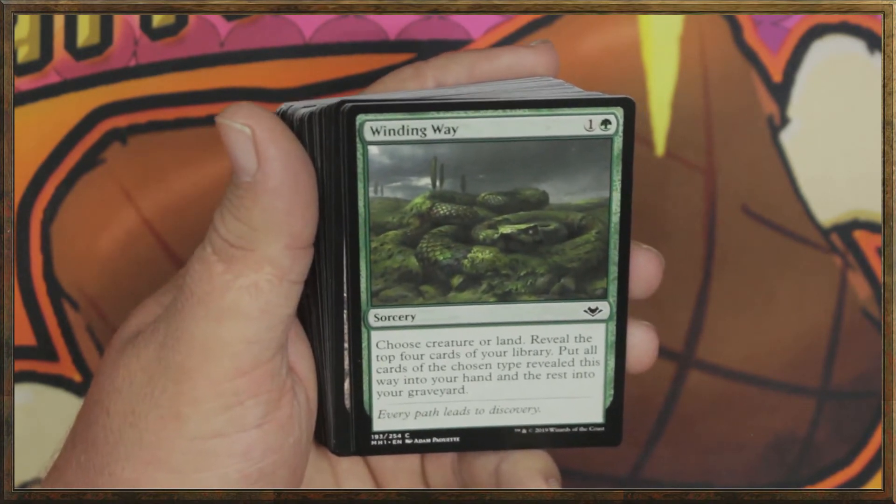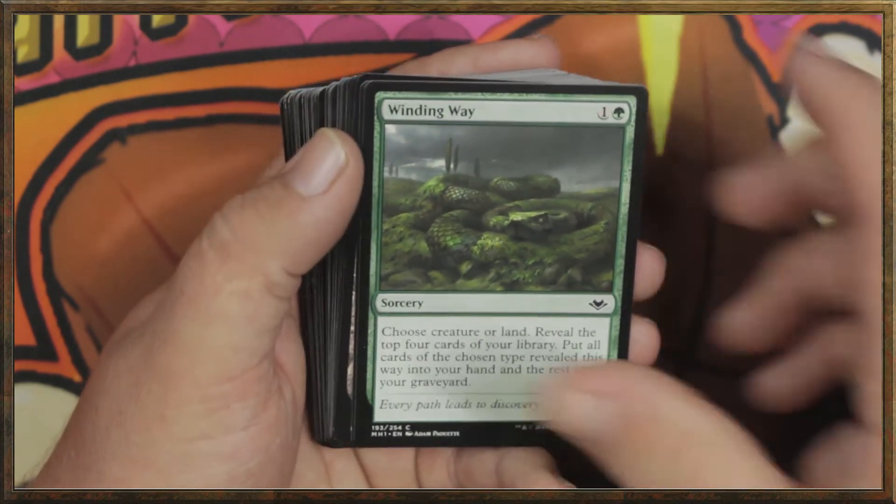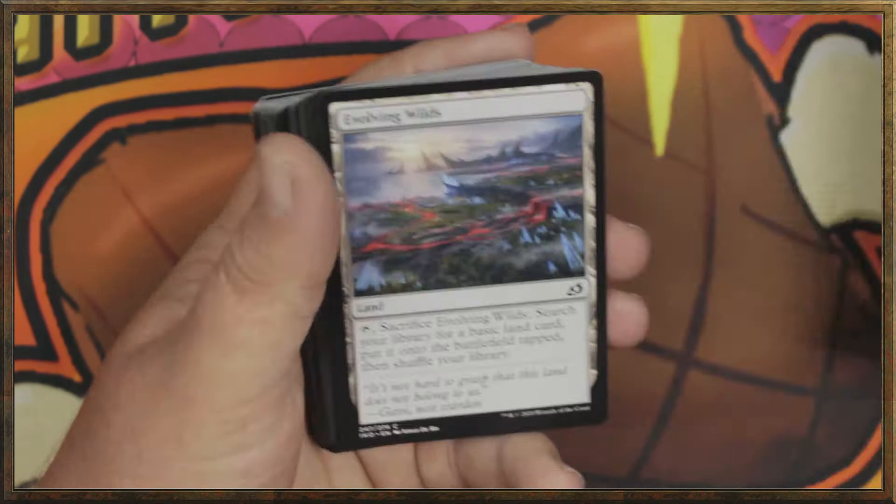Winding Way — one and a green for sorcery. Choose creature or land. Reveal the top four cards of your library. Put all cards of the chosen type revealed this way into your hand and the rest into your graveyard. Interesting. We've got two of those.